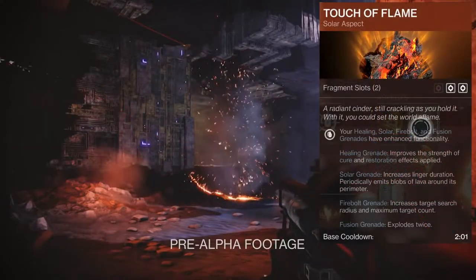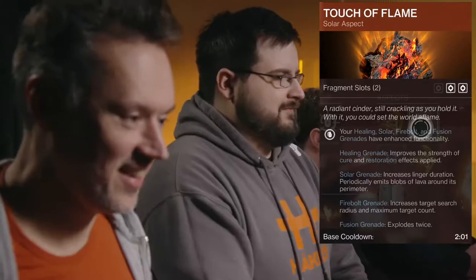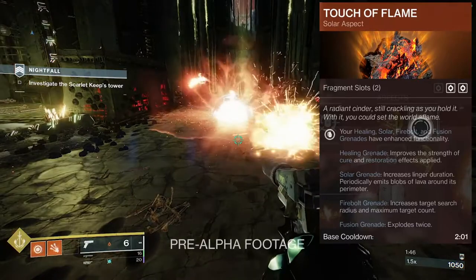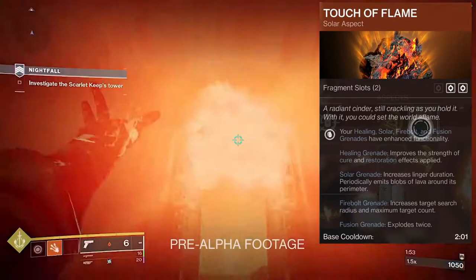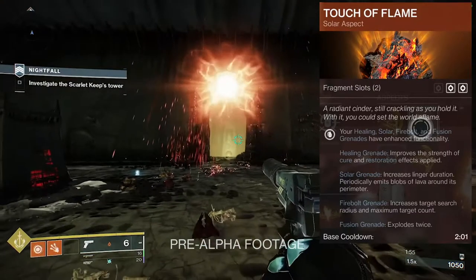First and foremost, we're going to be going through Warlock, Hunter, and Titan, because that's how I wrote everything down. For the Warlock, they are best at burning and healing. Their first aspect is Touch of Flame. Healing grenade improves strength of Cure and Restoration. Solar grenades has increased duration and emits blobs of lava. Firebolt increases target search radius and maximum target count. And fusion explodes twice.